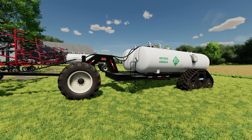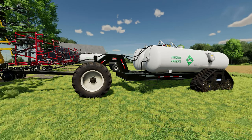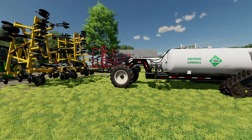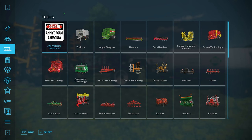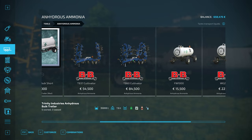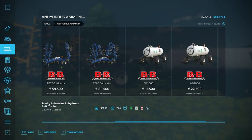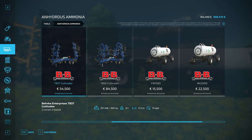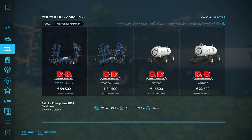There's quite a lot of wheel options with these as well. We'll jump into the shop now and give all of these a quick overview before we dive into a field. These are pretty easy to find - they have their own section within the store. Scrolling along we have got the 37 and the 60-foot cultivators, 18.2 meters and 11.2 meters respectively.